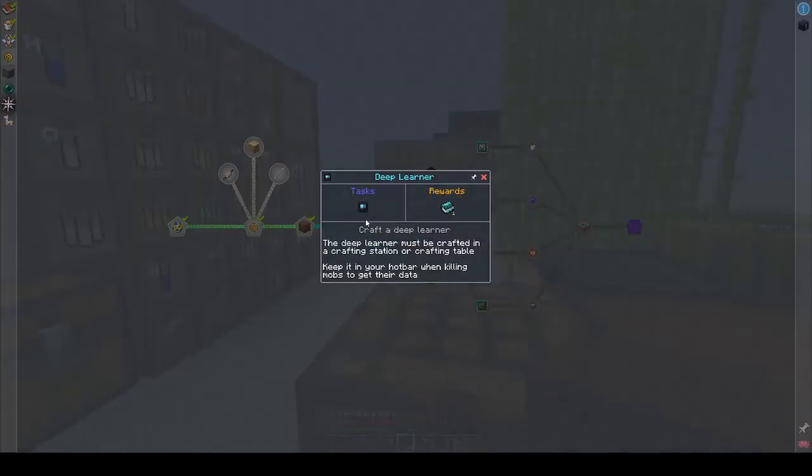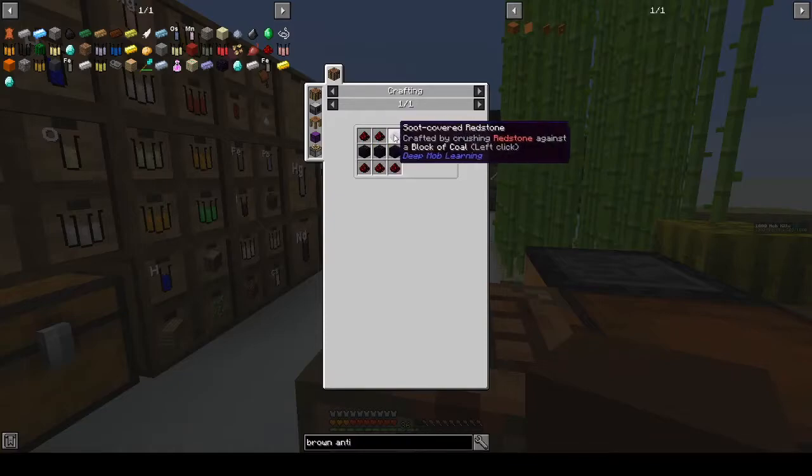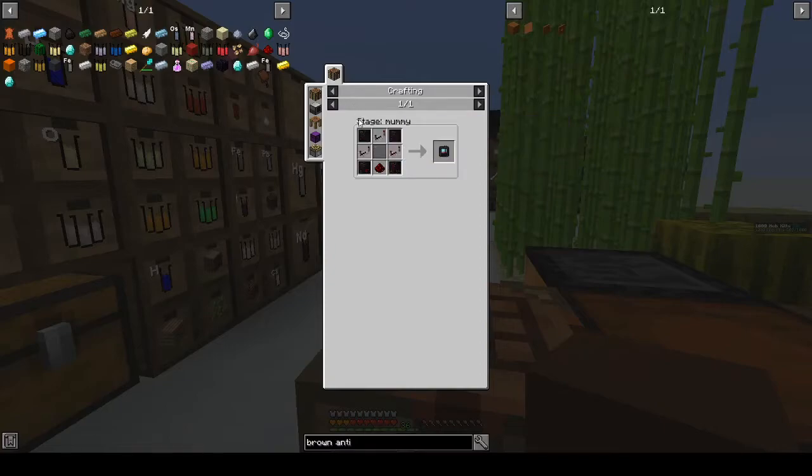The Deep Learner must be crafted in a crafting station or crafting table. We need soot covered plates — which are made from obsidian — and soot covered redstone, which is crafted by crushing redstone: left-click redstone against a block of coal. We need four soot covered plates, so that's 4×6 = 24 plus one = 25. We want 28 bits of redstone. Let me smelt up some stone.